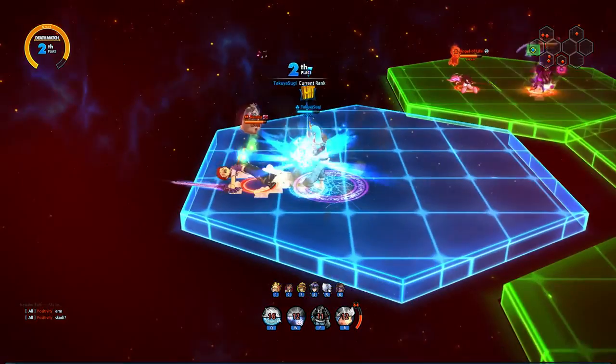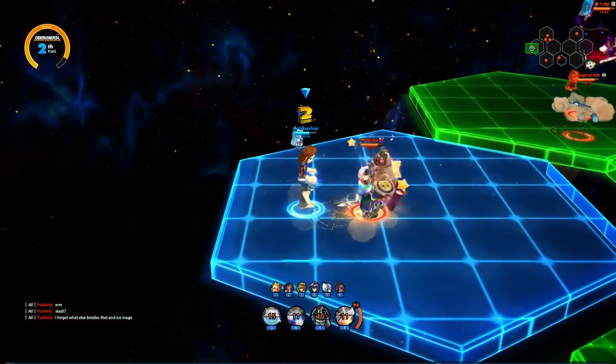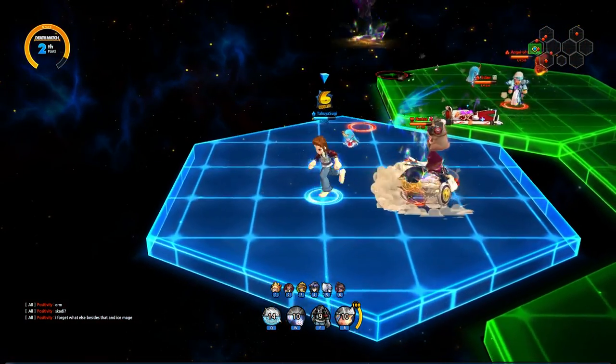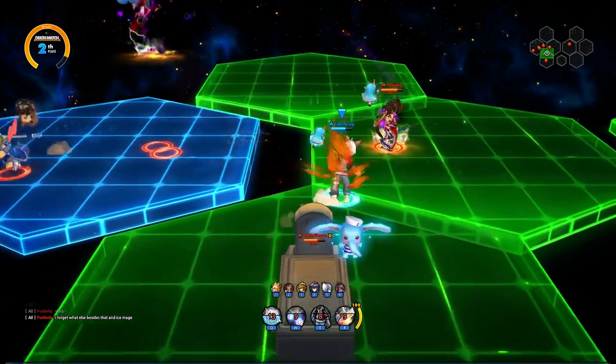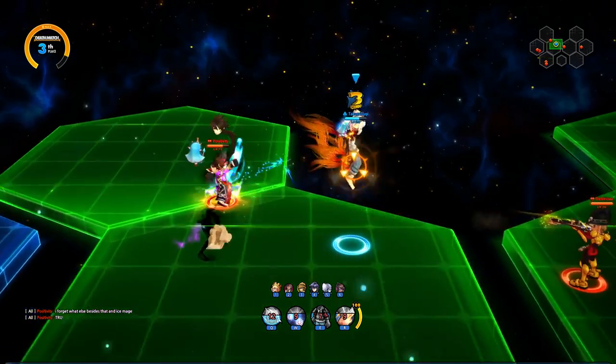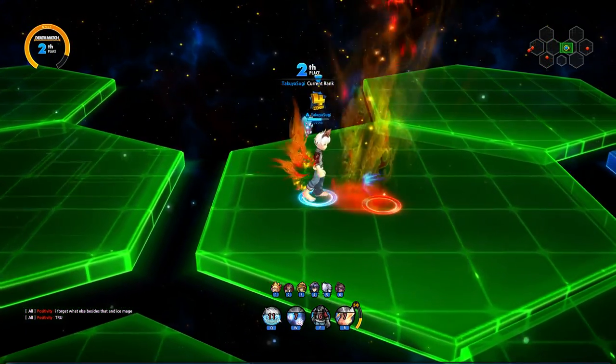All right, so try to get the Nesti — whatever his name is. One, two, three, four. All right, so let's do the passive transform. Oh, it didn't hit him for some reason. All right, someone's like hiding out there. Oh no, missed that. Let's go ahead and get the Farius. Let's go ahead and hold D here.